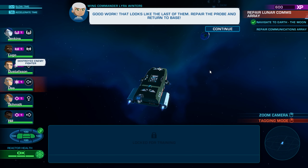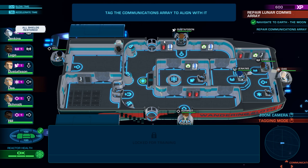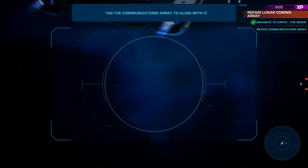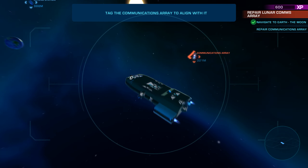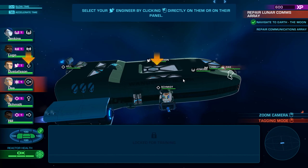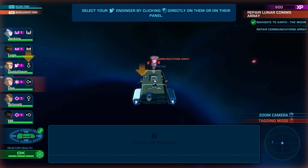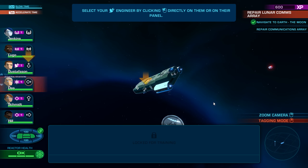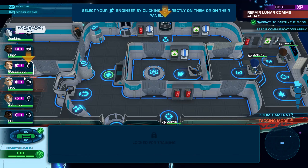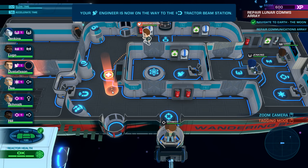Good work — that looks like the last of them. Repair the probe and return to base. I love the comms chatter. Tag the communications array to align with it. Space bar might be better for me. So we're riding over to it, we can speed up time. Select your engineer — the engineer that was in the guns — and we're sending them to the tractor beam station.